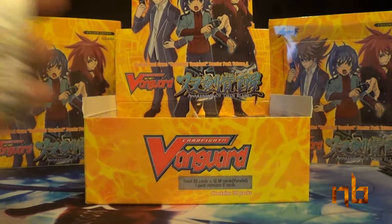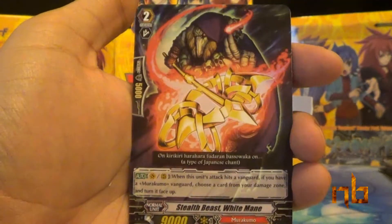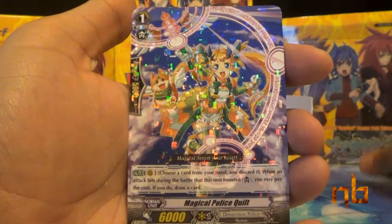Not much to say after the first box. Blade Seed Squire, Dream Painter, Stealth Beast White Mane, Watering Elf, and Magical Police Quilt.